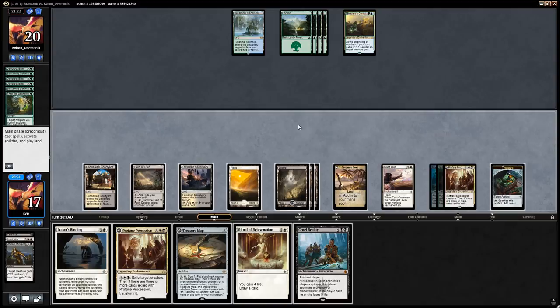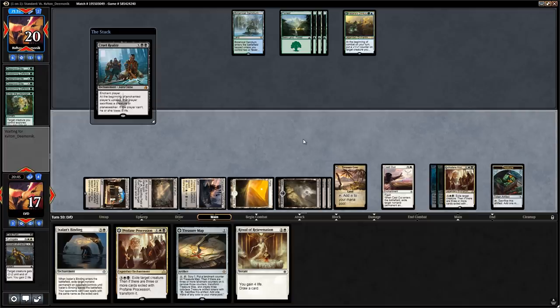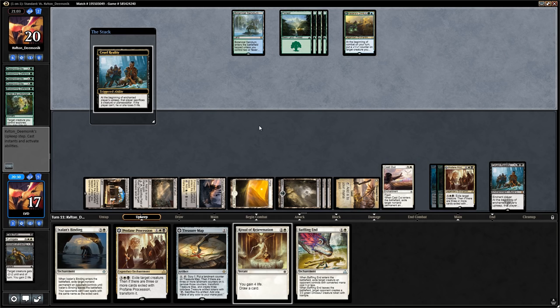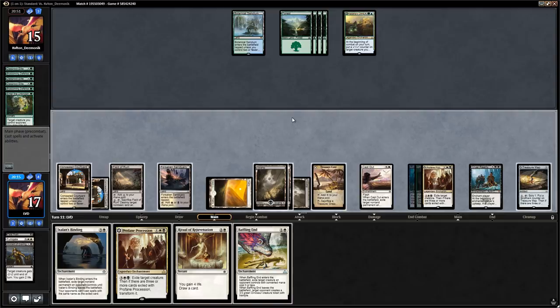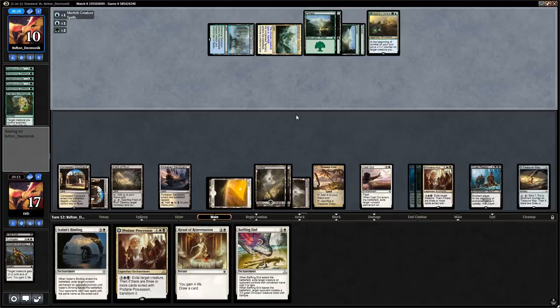We draw Cruel Reality — a great one. We play it, which forces the opponent to play creatures, otherwise they die. But if they play creatures they also kind of die — between a rock and a hard place. We pass the turn and they're going to start taking damage. Down to 15, then the opponent just passes. We play a Treasure Map and say go. Opponent falls to 10 — there's Unclaimed Territory naming Merfolk and our opponent just scoops it up.